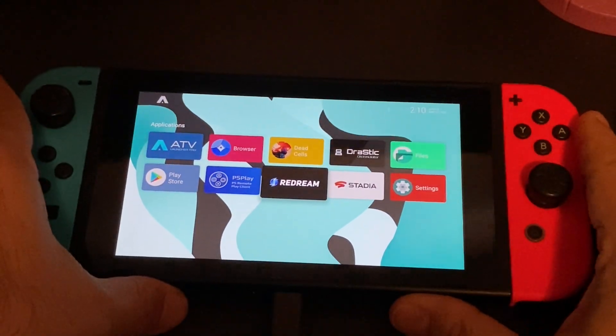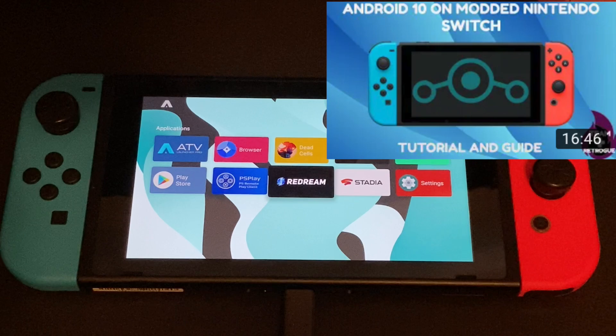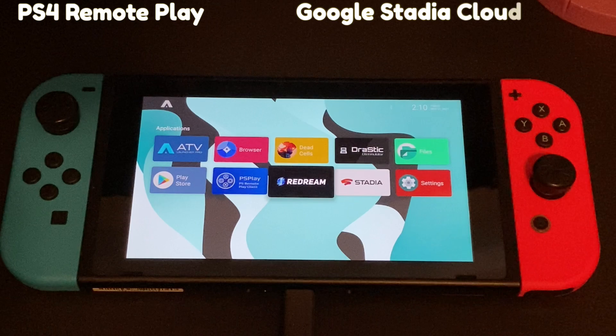Ahoy hoi, Mikhailov here from Team Retro, where we like retro games, we like roguelikes, and we like the devices that bring them to us. In my last video, I showcased how to get a modded Nintendo Switch to run Lineage OS, which is an Android system. If you followed that guide and got Android running on your Nintendo Switch, you're probably wondering what you can do with it. In this video, we're going to showcase two things: PlayStation 4 Remote Play and Stadia Cloud Gaming on a Nintendo Switch running Lineage OS.